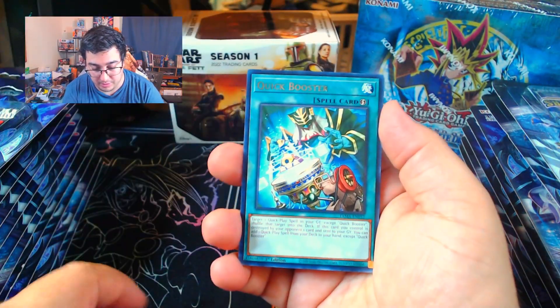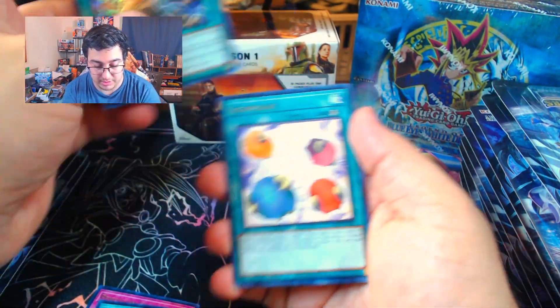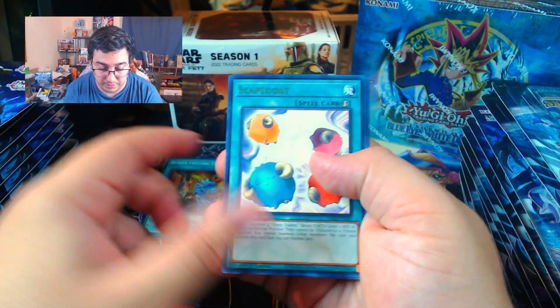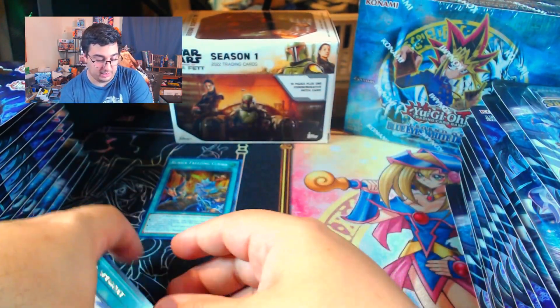So we got a Pendulum Switch, Quick Booster, Runic Freezing Curses as our secret or super, Scapegoat, Anti-Spell Fragrance, Valiance Voltage Discount, and Sennet Switch.